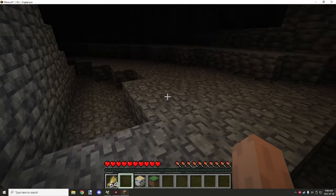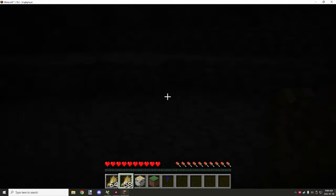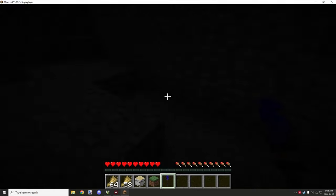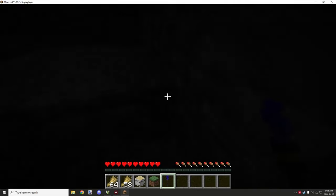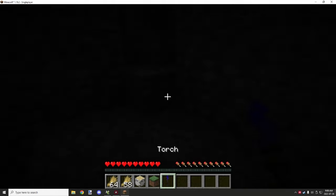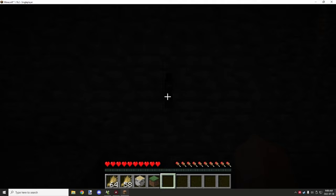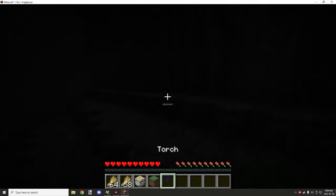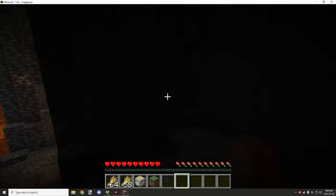When you break it, it basically just drops the inventory items and gives you back a torch. One thing I noticed is I just lost a whole bunch of torches — I'm not sure why. I think it has to do with something in the code, so I'll have to take a look at that while we're browsing the example workspace.